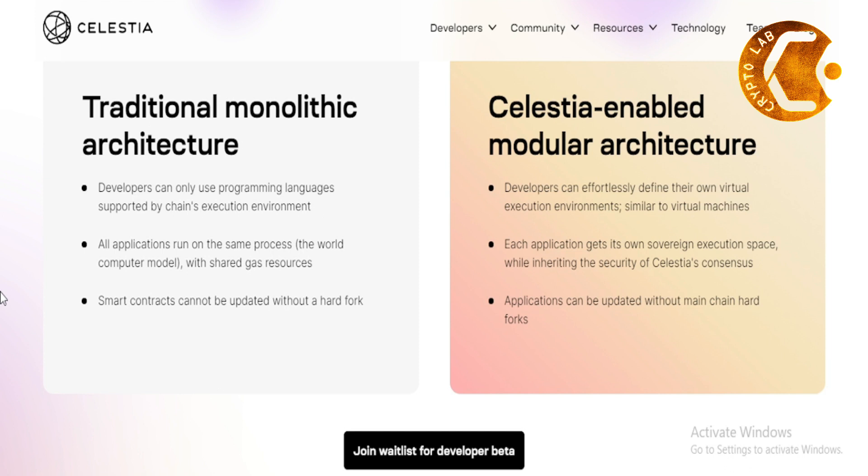Traditional monolithic architecture: developers can only use programming languages supported by the chain's execution environment. Celestia-enabled modular architecture: developers can effortlessly define their own virtual execution environments, similar to virtual machines.